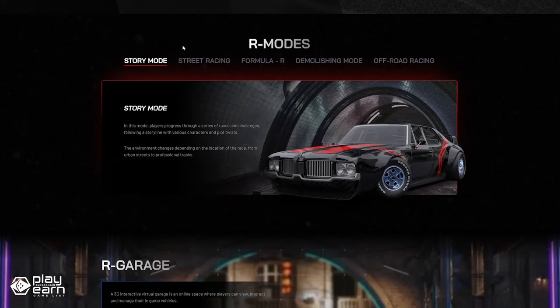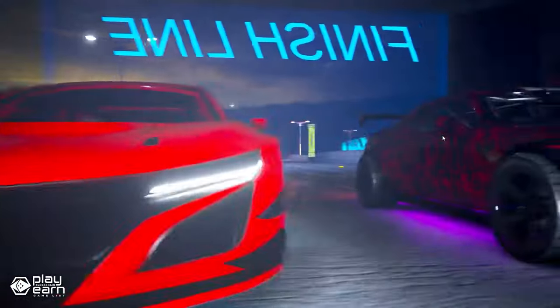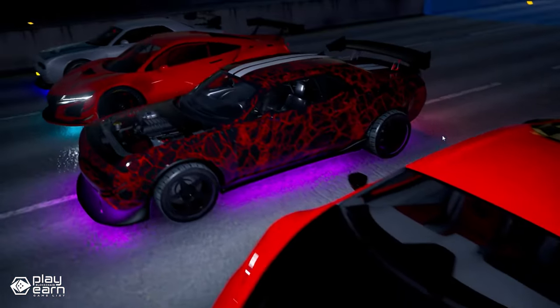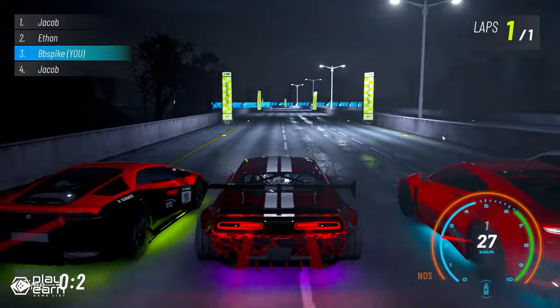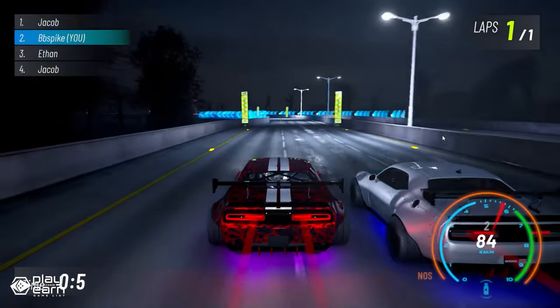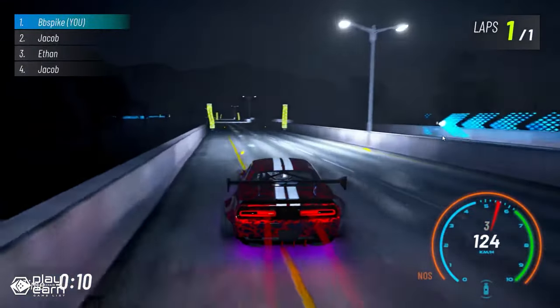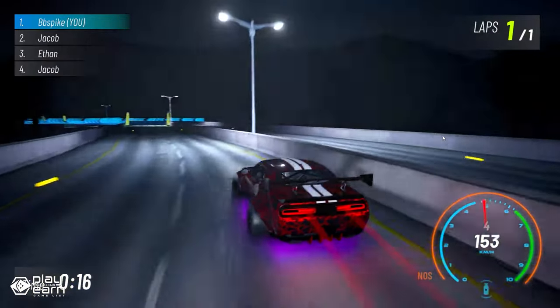The game has different modes of play. There is a story mode, where players progress through a series of races and challenges, following a storyline with various characters and plot twists. Street racing mode takes place on urban city streets with a variety of obstacles such as traffic, pedestrians, and tight corners. 4-0-R mode focuses on professional racing, with players competing in high-speed races on official F1 tracks. Demolishing mode involves not only navigating tracks but also crushing your opponent's vehicles. And lastly, there is off-road racing, where players go head-to-head on challenging off-road terrain, piloting specially designed cars built for the rugged conditions. By playing, there will also be the opportunity to earn game currencies that can be used to upgrade various aspects of their vehicles and NFTs.